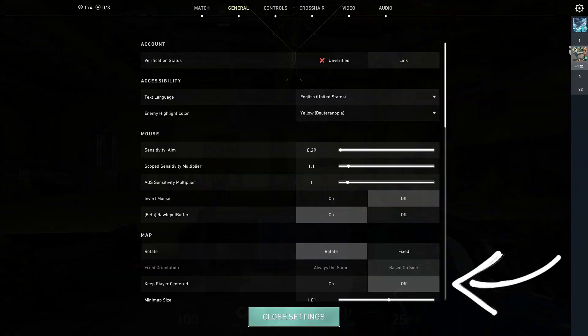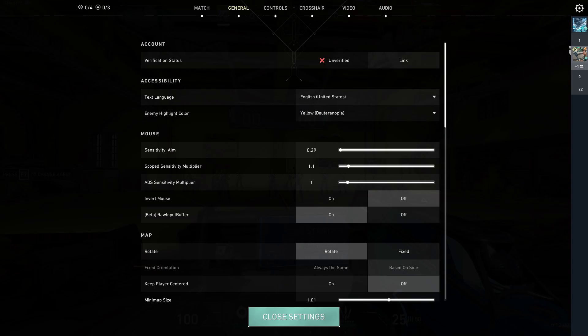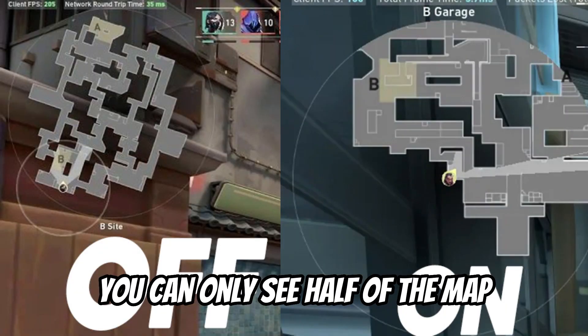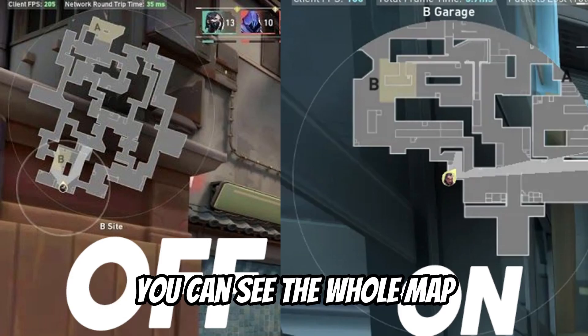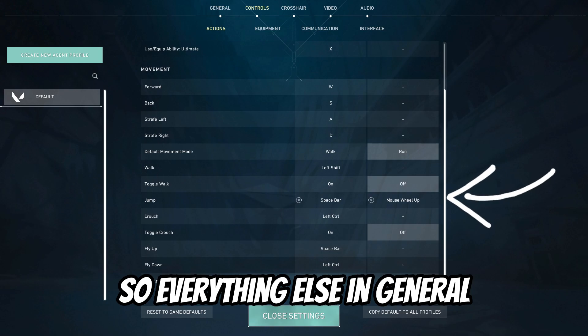Moving to the next one — the next setting you need to change is Keep Player Centered. You need to make sure that this setting is off, because when it's on you can only see half of the map, but when it's off you can see the whole map. Everything else in general settings is default.